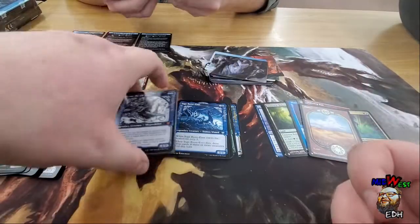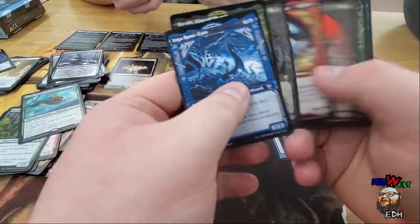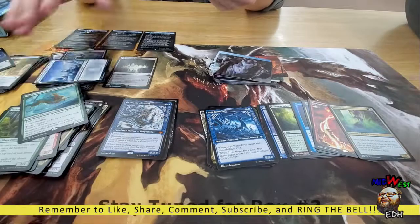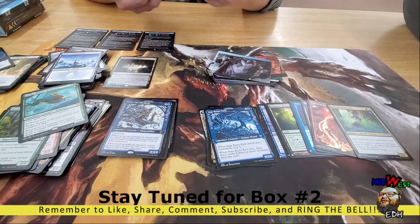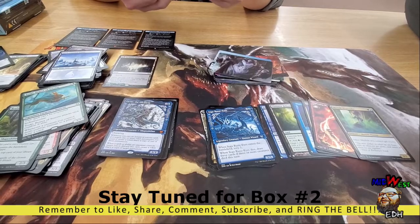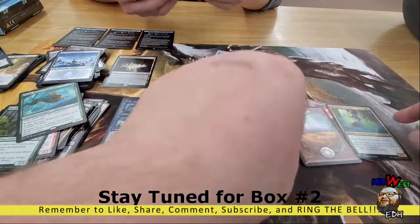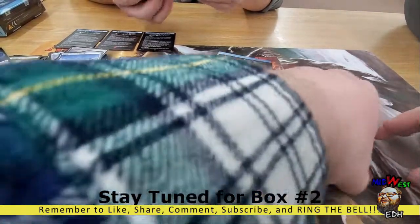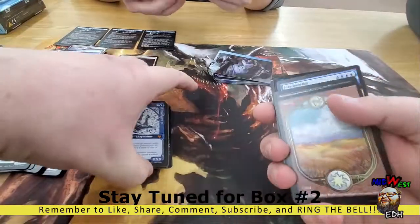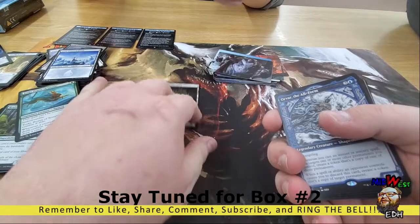Going through everything, we have a ten mythic box — I don't know how to count, guys. Ten! You got two cards off the list that are pretty good. I didn't know they had just planes from Unglued — I remember those back when I was a young warthog. There are legal issues there, we can't go with that.